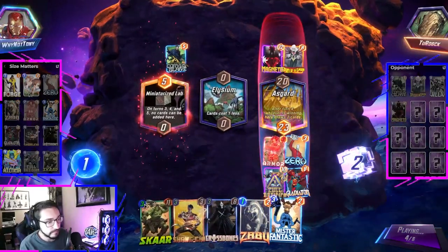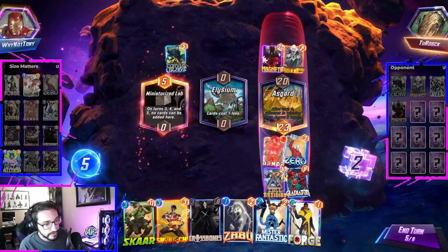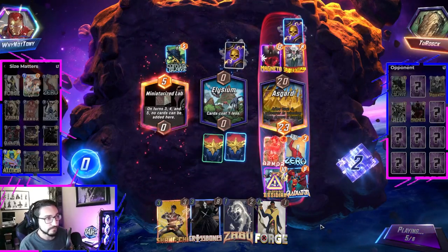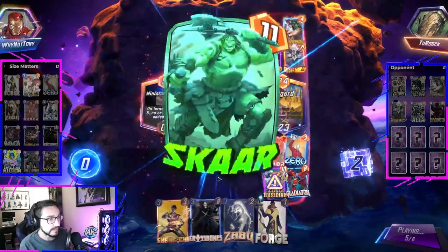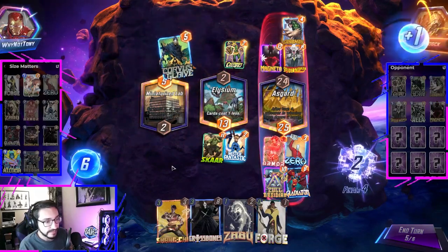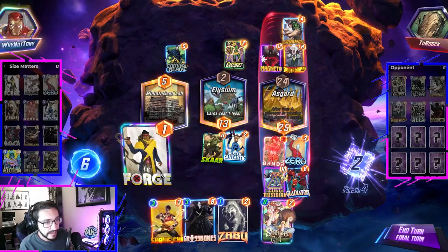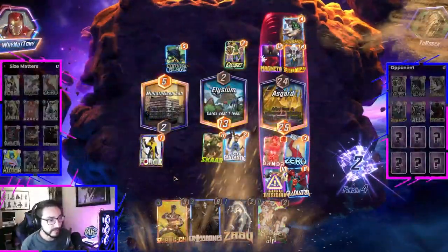Our Scar is at 3 cost. We can still add more power with Mr. Fantastic, which I think I want to do. I'm just going to play Scar out now as well as Mr. Fantastic — we can hold on to the Forge. Sandman — I'm glad we played out a bunch of stuff. They're not going to win this, there's no way. We can't play too big into Miniaturized Lab. I need to add nine power here. They retreated — starting to sweat a little bit but they retreated, so all is good.